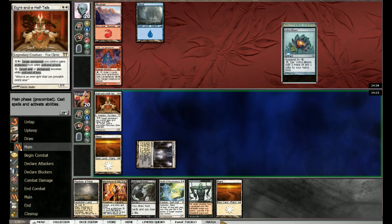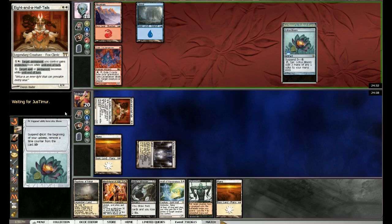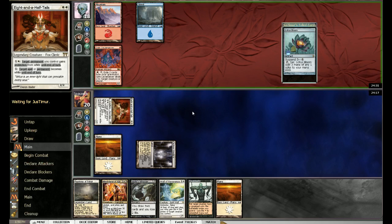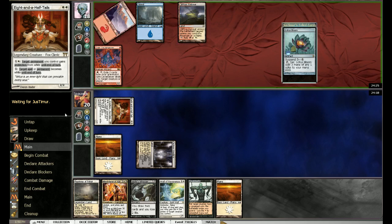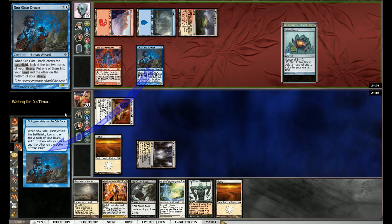I'm going to return this and then attack. Doubt Hill block. There is that Lotus Bloom. I'm curious what this guy is going to play with this Lotus Bloom. Cliff Top Retreats — he plays Seagate Oracle. So he is some kind of Blue...